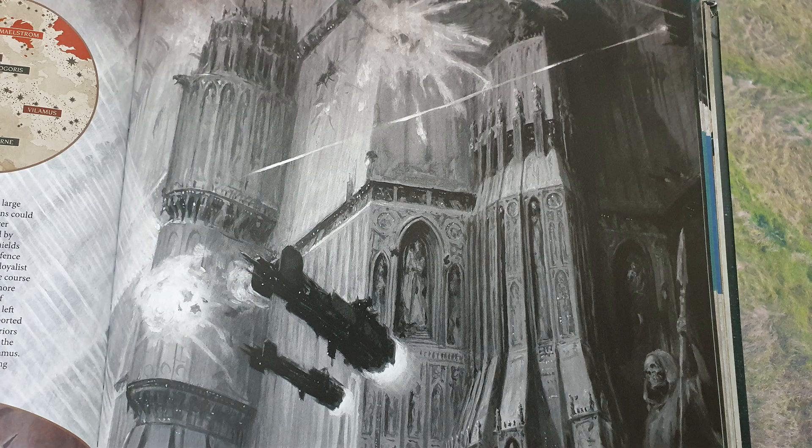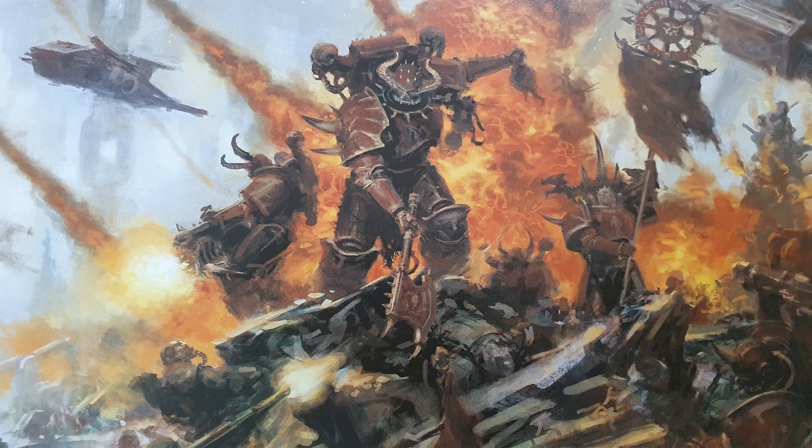There are other relics to make your warlord more resilient — add one to saving throws, four-up invulnerable saves, and so on. Ones to make them more psychic. The Talisman of Burning Blood has changed — it now gives a six-inch heroic intervention and plus one to attacks, and every time the bearer makes a melee attack that destroys an enemy unit, they add one to their attacks characteristic. I think I preferred advance and charge, but there is a nice rounded selection of relics — just like there's a nice rounded selection of stratagems.